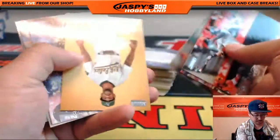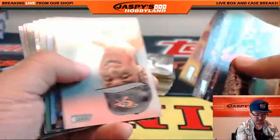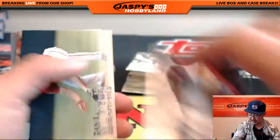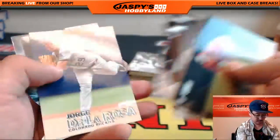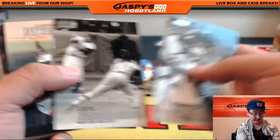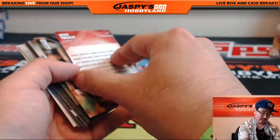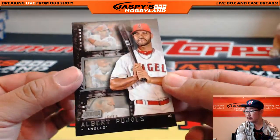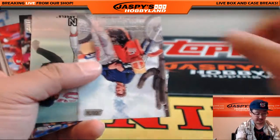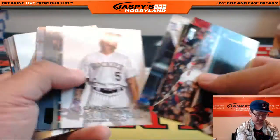Russell Martin Gold. Nolan Arenado insert, Isometrics. Brock Holt Black Foil for the Red Sox. Prince Fielder Triumvirate die-cut for the Rangers — goes to Dave. Joe Morgan, Big Red Machine, Gold for the Cincinnati Reds. Mike Trout Isometrics for the Angels. Albert Pujols — nice insert. Nolan Ryan Black Foil — California Angels — nice one for Riley Card Collector. And that's your buyback — how cool is that? Already thinner than the other cards.